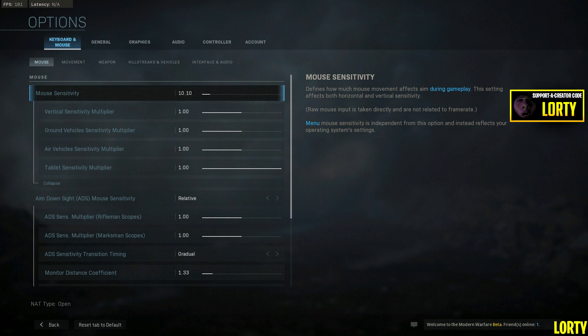If you have a different vertical sensitivity, it does have a multiplier, not an individual one, which does suck. The aim down sights one I left on 'relative' — it was perfect for me. If you want to change it, that one's also a multiplier, which sucks. Hopefully in the final release we get individual sensitivities.